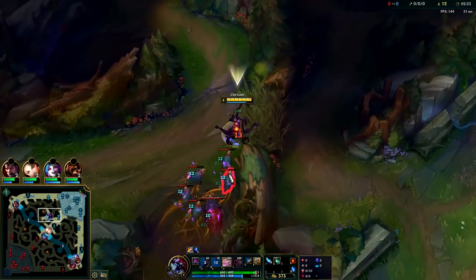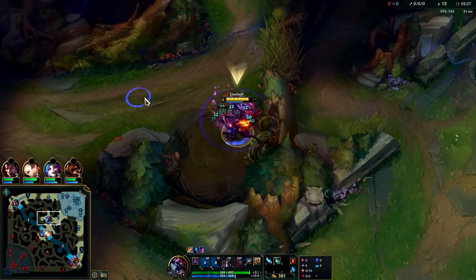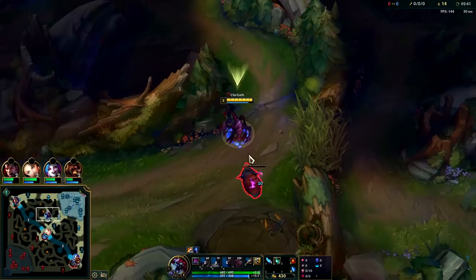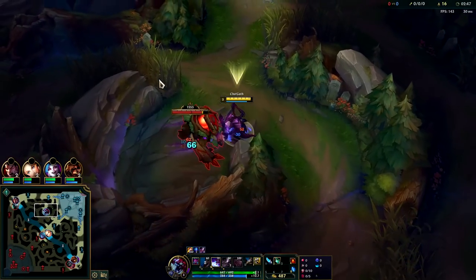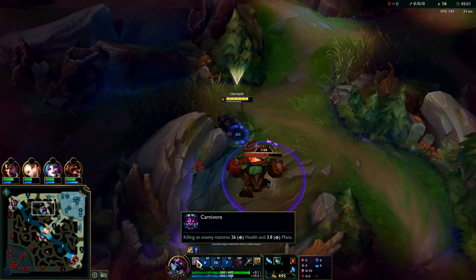We're going to hit the whole camp with our W — Auto Attack, E Reset. Cho'gath has very healthy, easy clears. As long as you're using your abilities when they're up, it's really that simple. You should be pretty close to full HP. Off of his passive, every single time you kill something, you'll be getting a bunch of health and mana back.